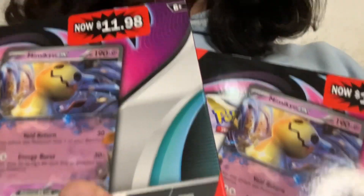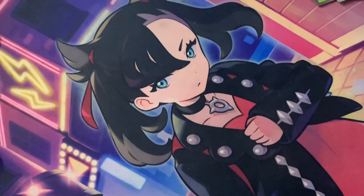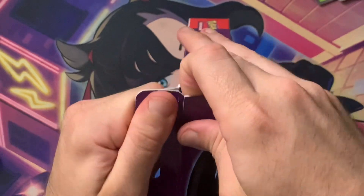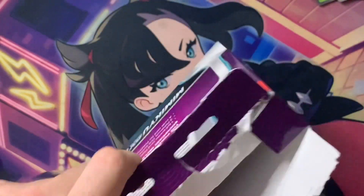Alright, you know what time it is — it's time for another quick rip here on the UPB channel. We're gonna get into these two Mimiq EX showcase boxes and see if we can basically steal a Moon Bunny for my members. If we pull it, it goes to you guys. Let's get into it — believe it, it's happening. At $11.98 for three packs, you're getting one pack for about a dollar.